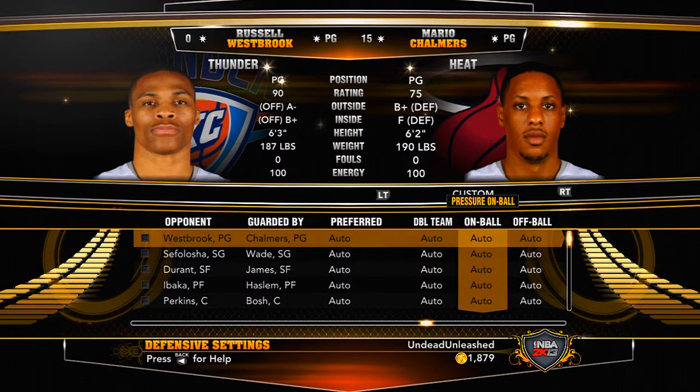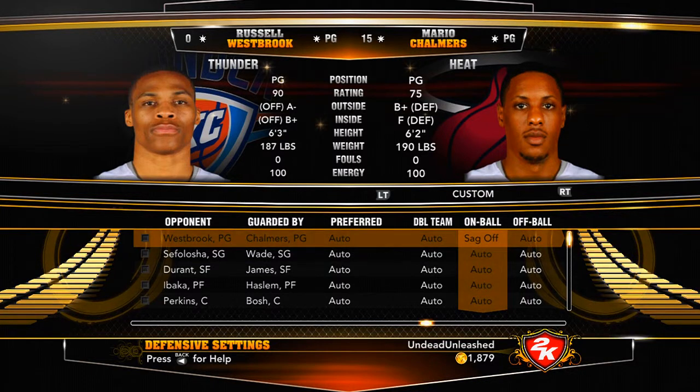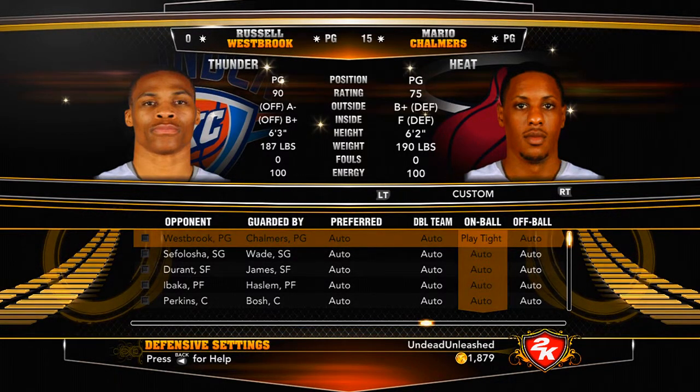On ball defense means it's around the perimeter of the defense — on the outside. Auto means the game will decide. Sag off means they'll step off the defender and won't be close to him. Moderate means they'll just put pressure on him, so it's kind of like play tight and sag off combined. Play tight means they'll just be in your face the whole entire time.